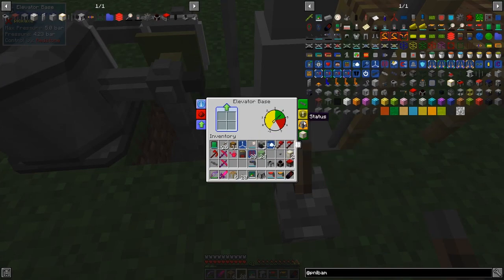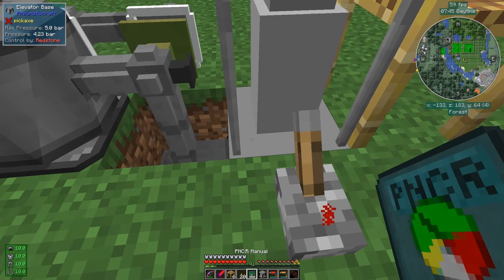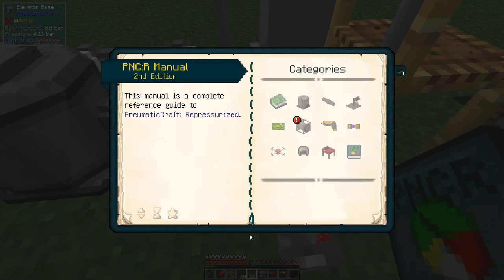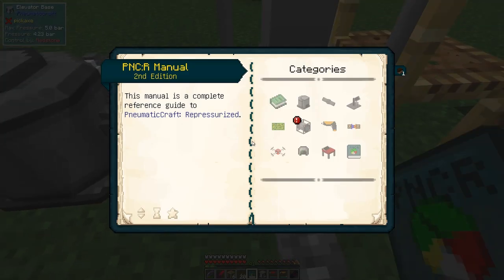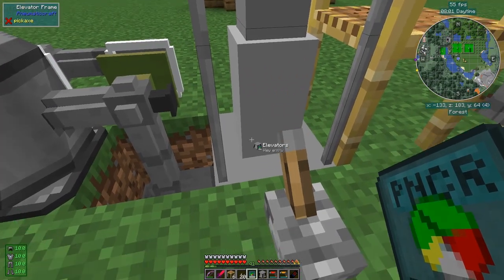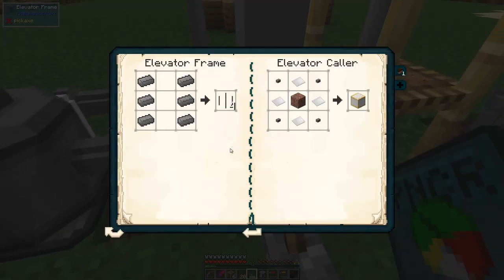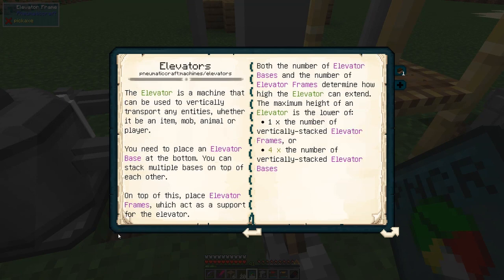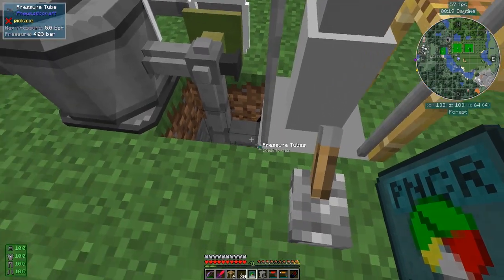Right-clicking the base shows the status and the book tells you quite a lot. You can actually stack elevator bases vertically for multi-block elevators. Let me remove this and stack two elevator bases on top of each other. They've both connected. The book mentions this: multi-block elevators allow you to extend the range by stacking bases vertically.